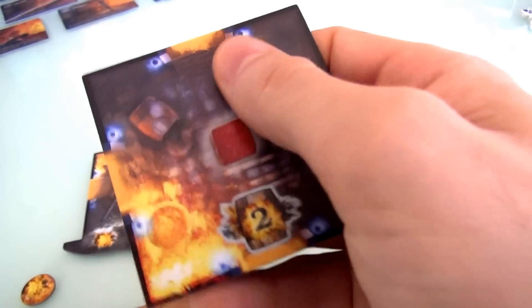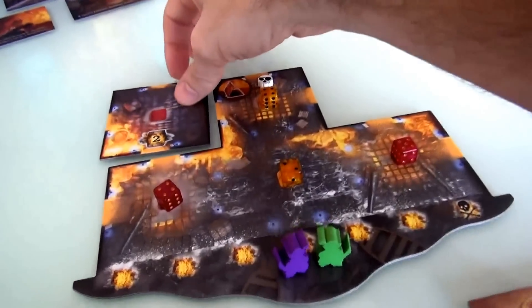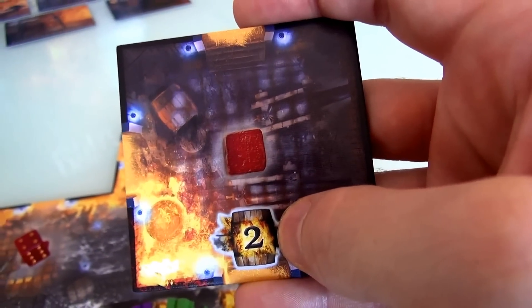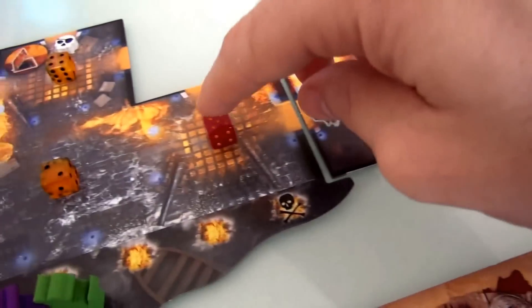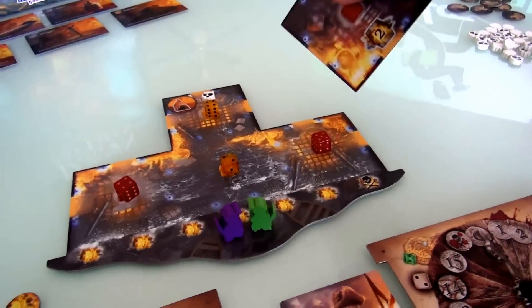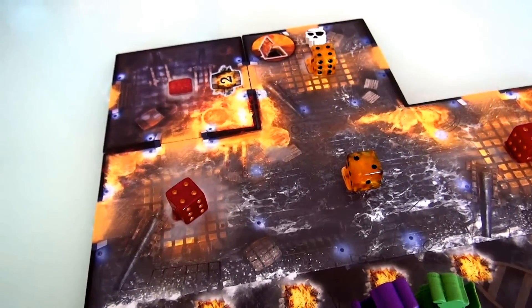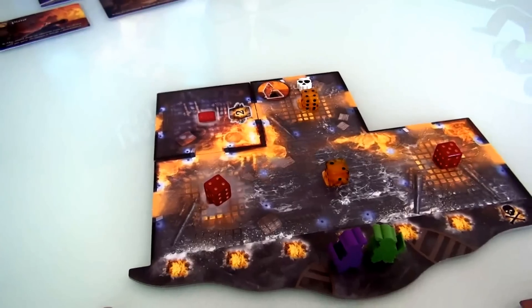I'll place the tile here so this doorway lines up legally. This space is blank, meaning no fire in this room yet. I draw a second tile — another exploding barrel room. When a barrel explodes, it raises the fire value in adjacent rooms, so I have to be strategic. I don't want to place it next to a die already showing five. I'll place it here, creating a dead end. This room has a yellow 2 on it, so it starts with fire at level 2. Remember, once it gets to 6, it explodes.